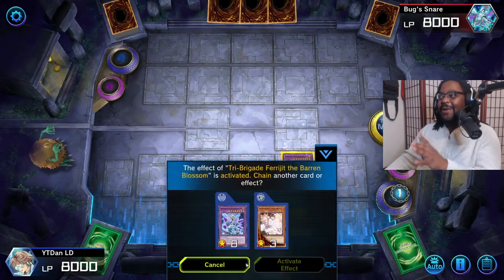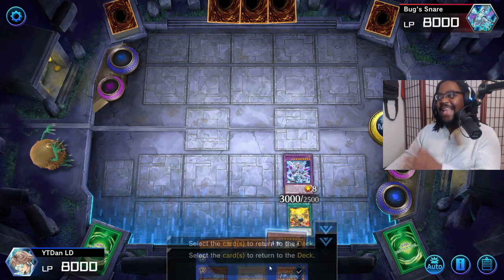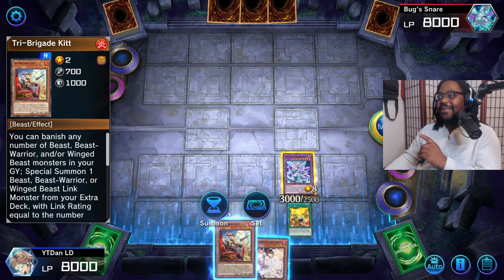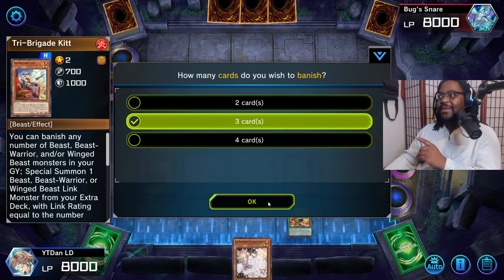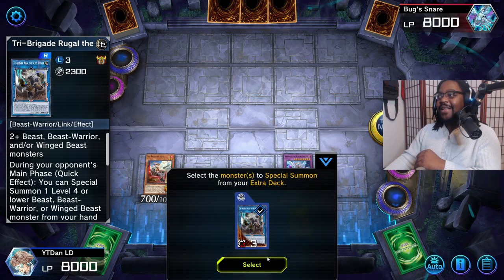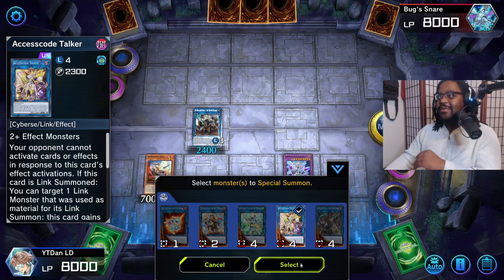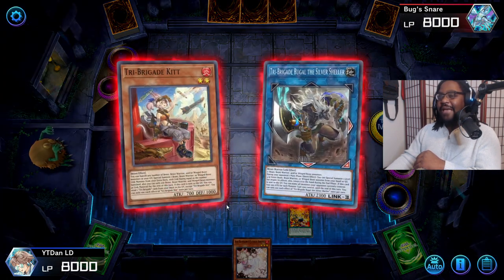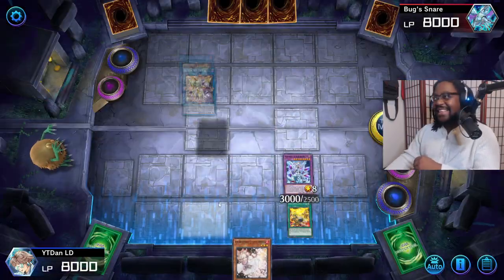We just summoned Mirror Jade without Falling of Albaz, without Branded Fusion - we just summoned one of the most powerful, most broken monsters in the game right now. We also got a draw. Keep in mind this is turn two, so we're still gonna battle. We summon a Tri-Brigade monster for our normal summon, banish three cards from the grave - you know how this works - summon out the Werewolf, summon out the Hraesvelgr, then link those off.